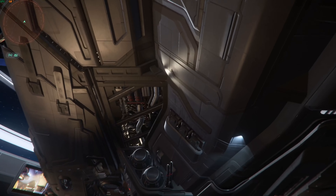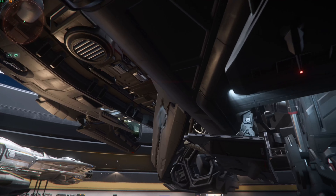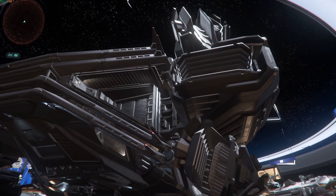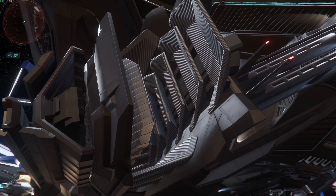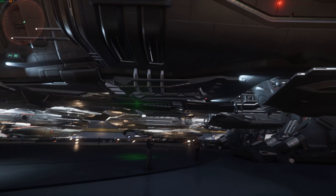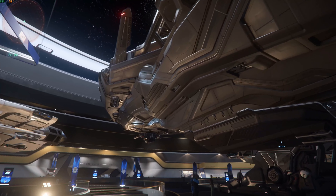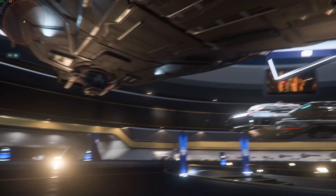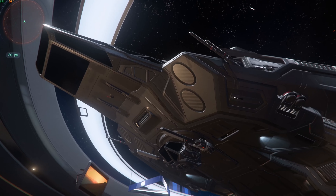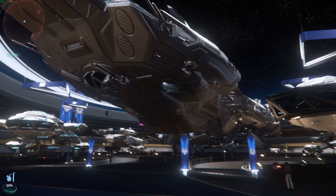Star Citizen just nails the detail. I don't think we can enter this thing yet since it's not in-game, but it looks all right. Let's check out the thrusters — looks pretty sweet, lots of lines on this thing. This ship can only carry one small fighter, though I'm not sure about the size. Some people said a Redeemer can fit, but I really doubt that. They said you'd be able to fit a Scorpius on here — I don't think you'll be able to fit anything bigger than a Scorpius. It's still subject to change since it's in production; we'll probably only see it towards November 2024, hopefully.